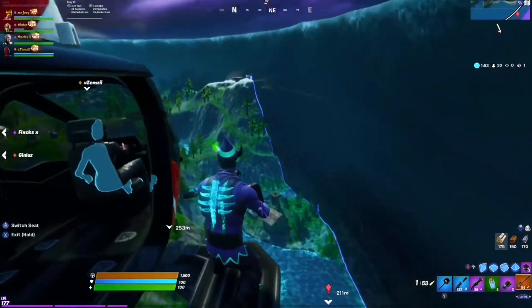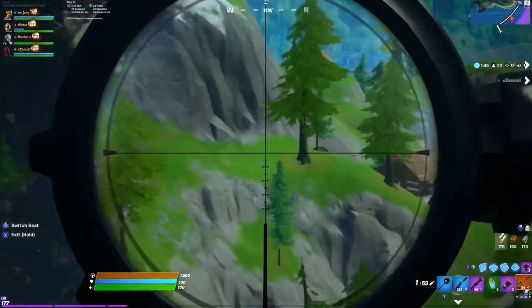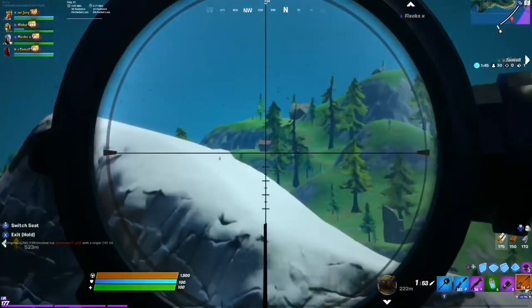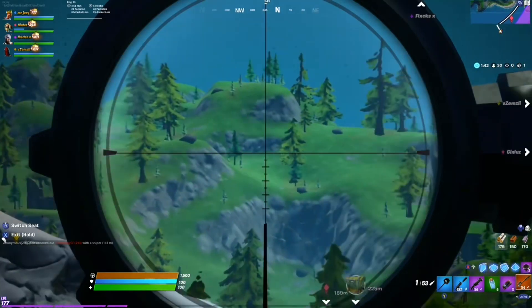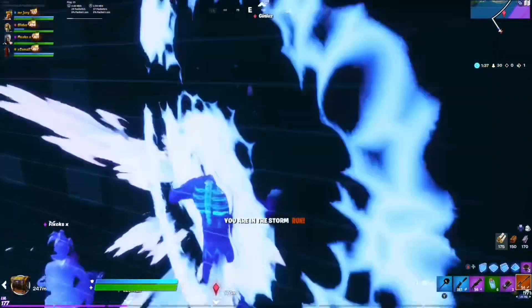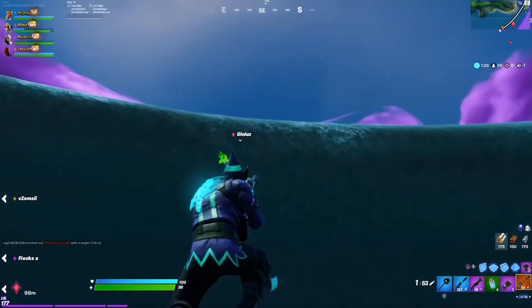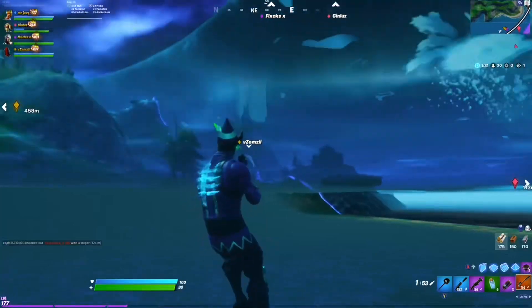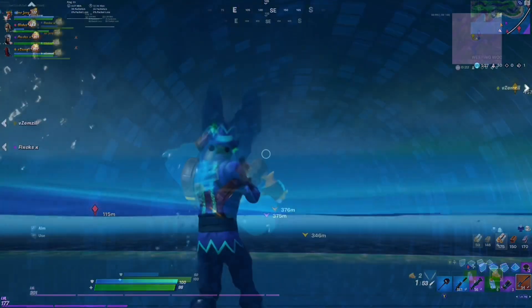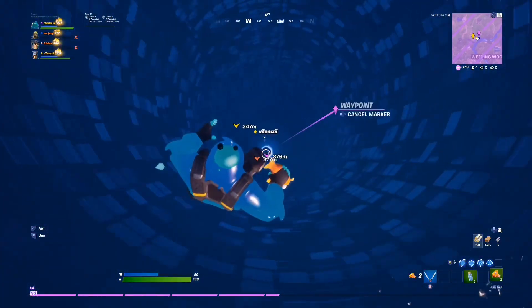This next clip is from my first time attempting it. Right before we did it again, the helicopter broke because I got out of the chopper while I was still in the storm — I took storm damage and fell. Our chopper also broke because it touched the storm. One of my teammates actually managed to stay in the glitch for a bit, then took storm damage on purpose to fall to the bottom, which was pretty funny.